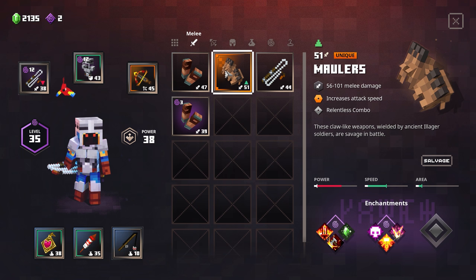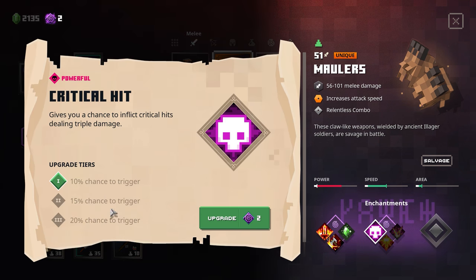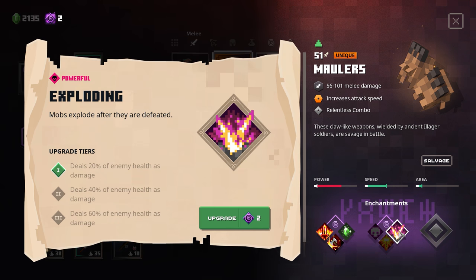The Maulers do 56-101 melee damage with increased attack speed. They have fire aspect, committed, and prospector. Committed gives increased damage to already wounded enemies - 0-50% at tier 1, 0-75 at tier 2, and 0-100 at tier 3. I got a comment saying I should look at the third tier upgrade rather than the first to judge how good it is. Critical hit could be really good for maulers slash gauntlets. We also have radiance with a 20% chance to spawn a healing area, and exploding.